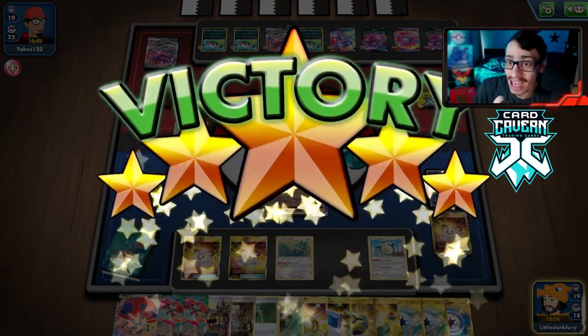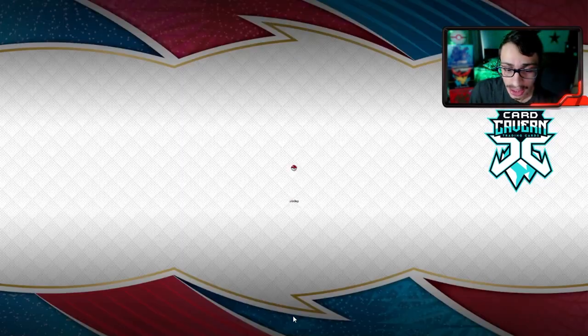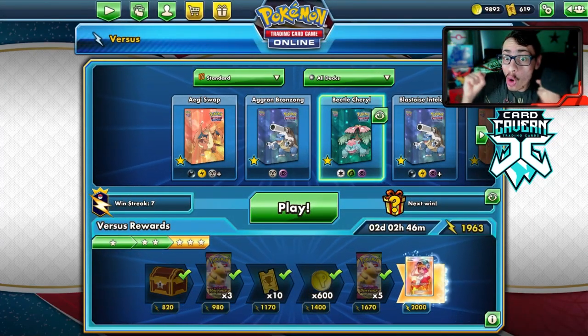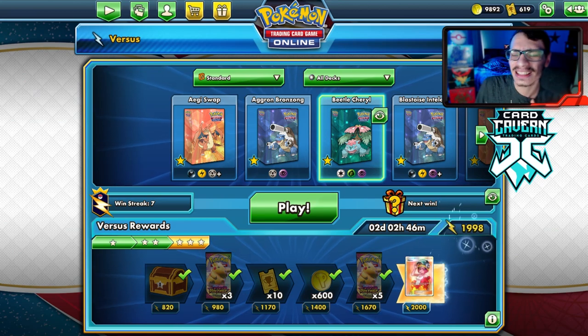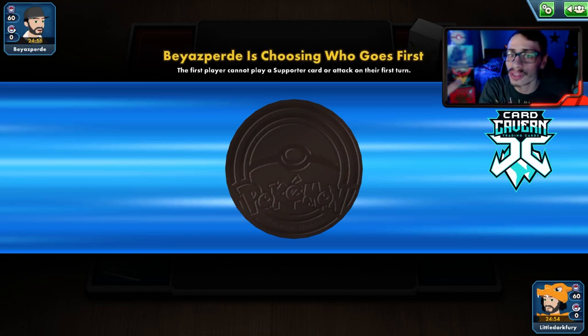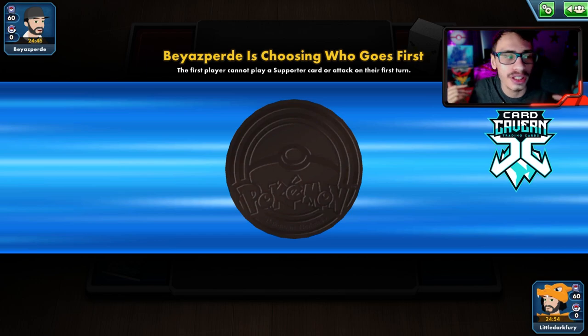How close are we to that Welder? So close — 1998. This last game is going to make or break whether or not we finish today's ladder and get that Welder full art — we need to take two prizes or win the game. We've done a good job showcasing the power of Cheryl and Orbeetle. My opponent lets me go first, which is very generous. We get a Munchlax start.